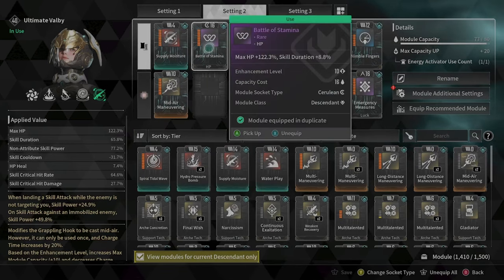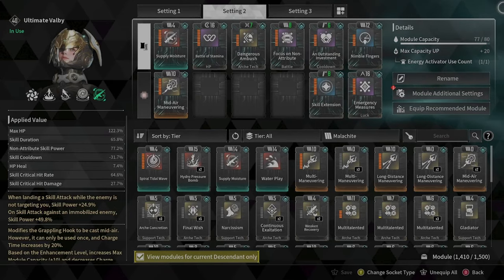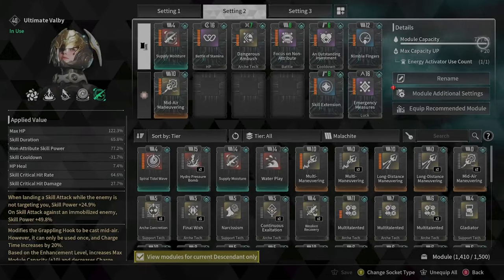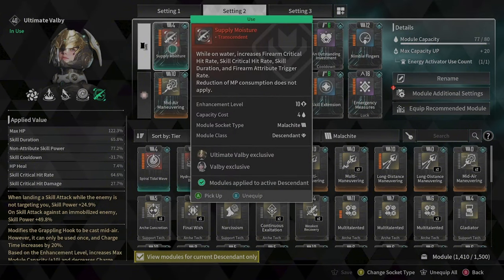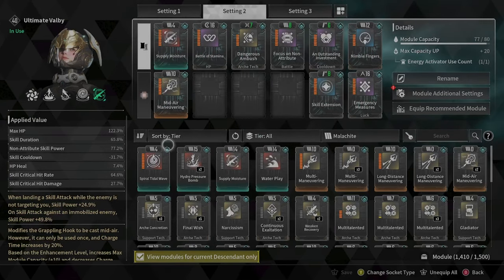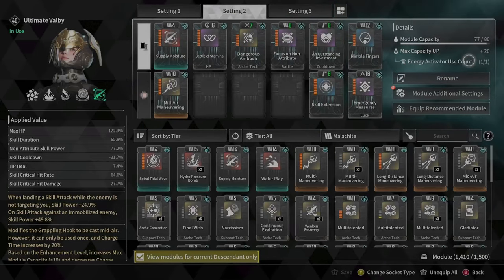You can see the different sockets for you to put different modules. Initially, I believe you can only put — there are only 50 points on the module capacity. That means all these numbers on top of these different modules — the sum of all these numbers cannot go over this capacity.